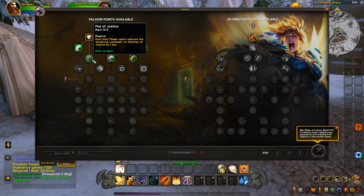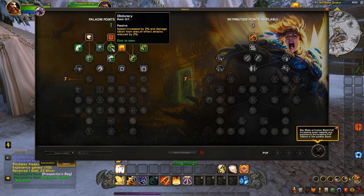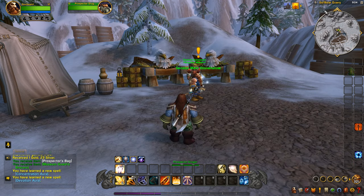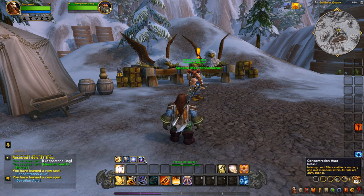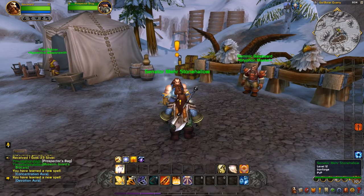We just got a new talent. Let me look — 'Each holy power spent reduces the remaining cooldown on Hammer of Justice.' Oh, that's not what I thought it was. Cleanse Toxins is an option. I think I'm going to take Aura of the Resolute, which will open up more auras for us including Devotion Aura, giving a little more damage reduction.